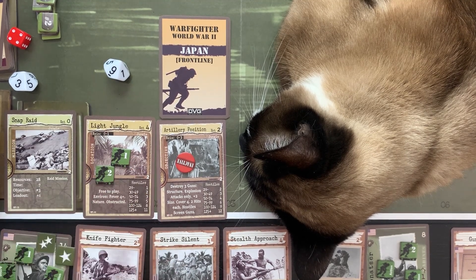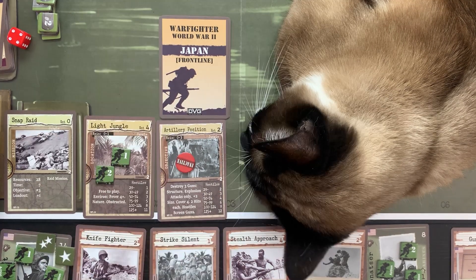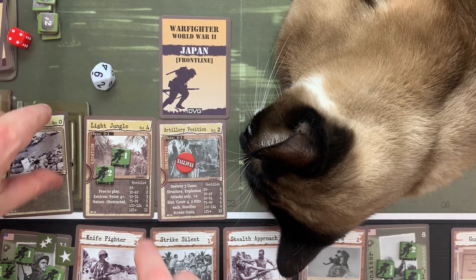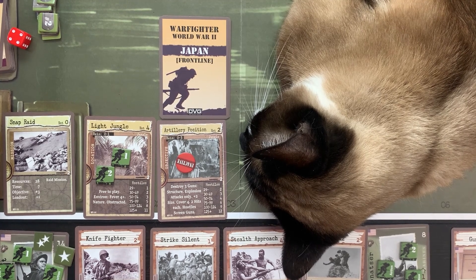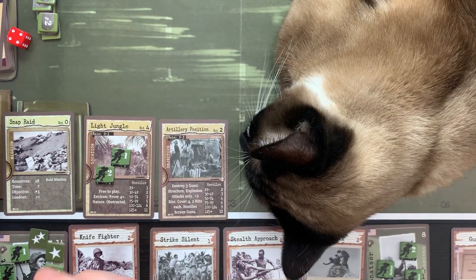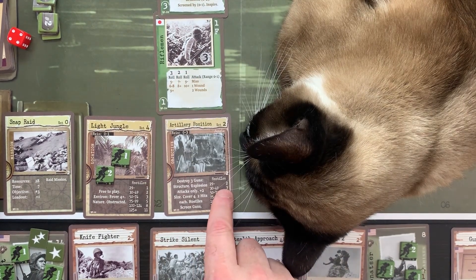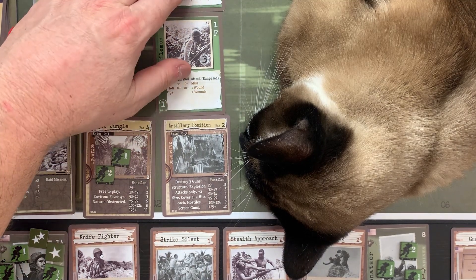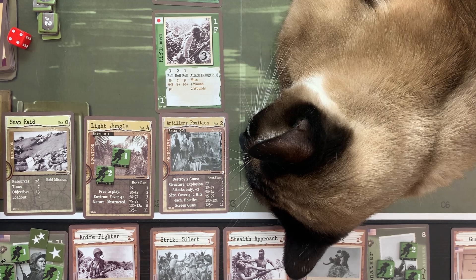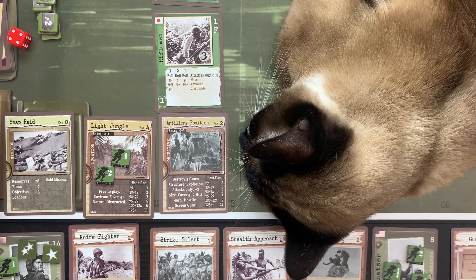Let's roll here. We got a 10 and Conister got a six — they're both fine with the fever, which is kind of critical. We're going to activate, which brings in the rifleman and the NCO, who are screened. I had pre-picked these, and there are three. There are no events. We have our actions and our experience — everything is good to go.